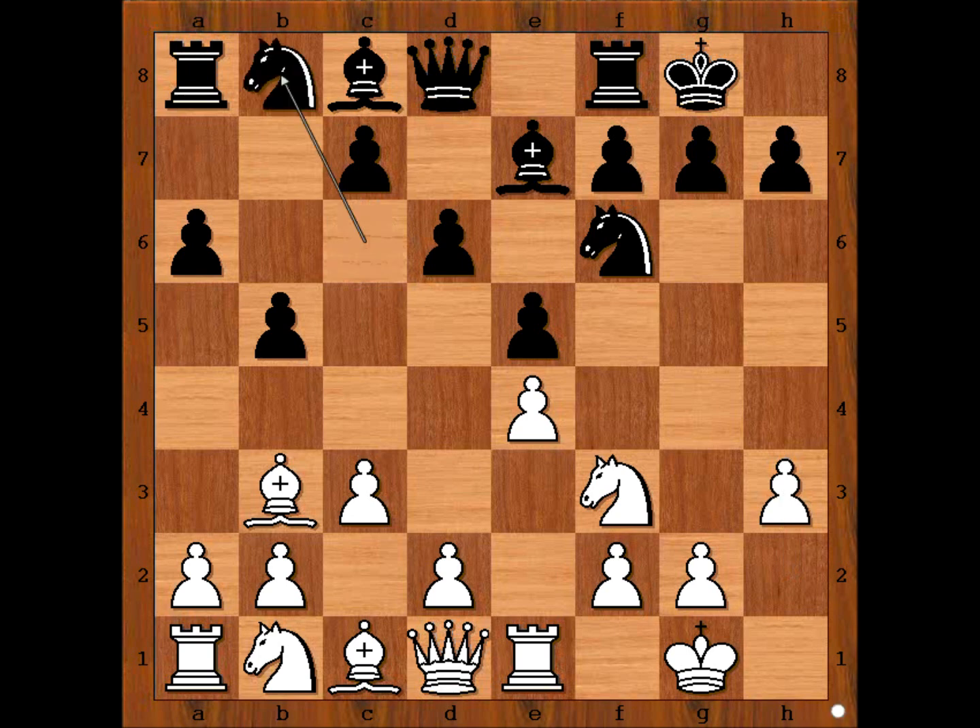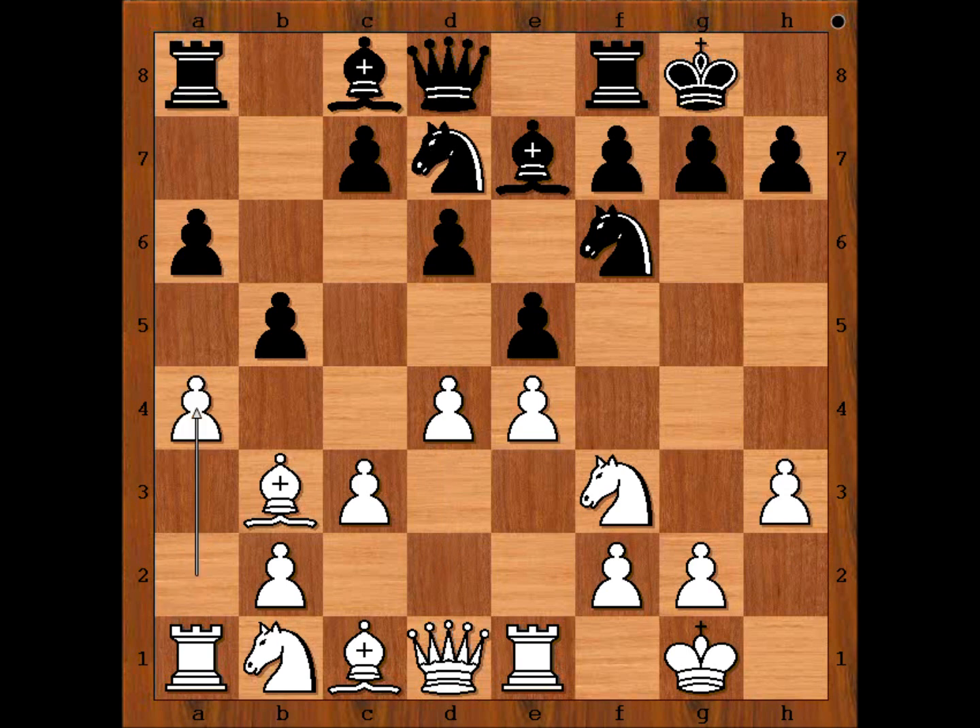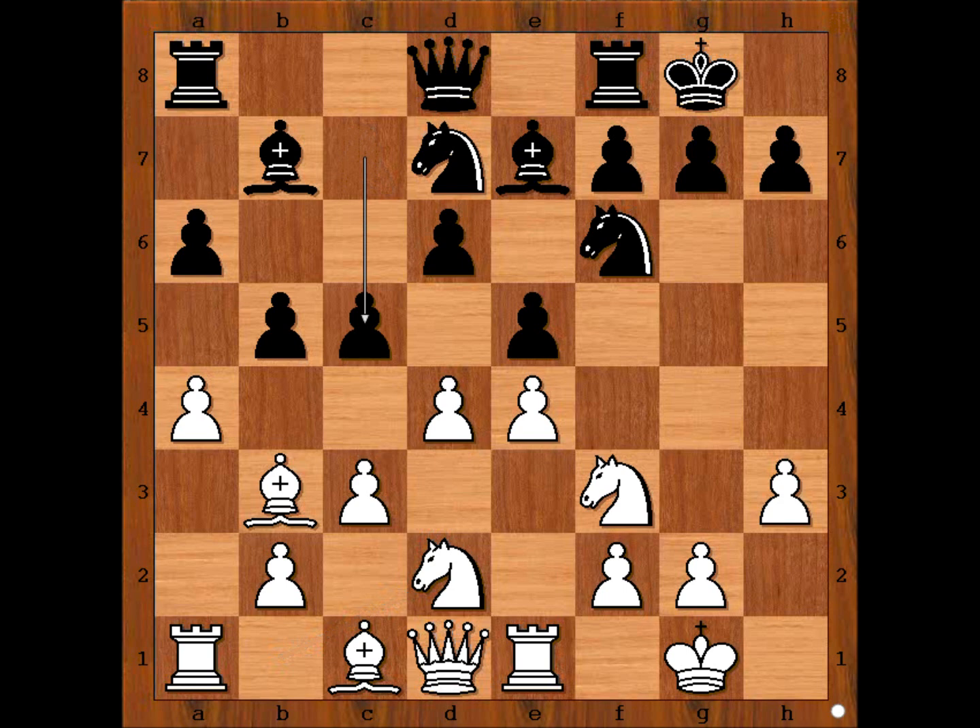Knight to b8, d4, knight from b to d7, a4, bishop to b7, knight from b to d2, c5. This is the main line of the Breyer variation. The two most played moves in this position are bishop to c2 and d5. Maria played d5, closing the center.